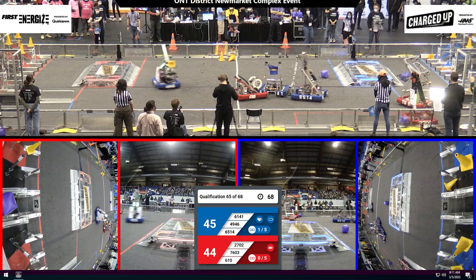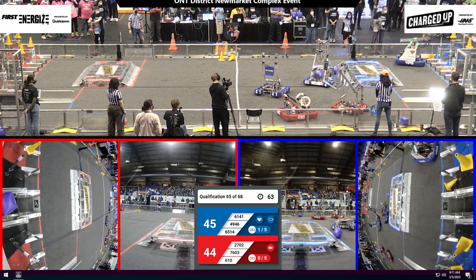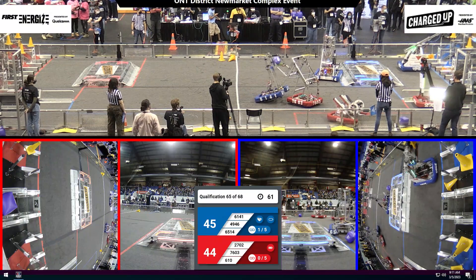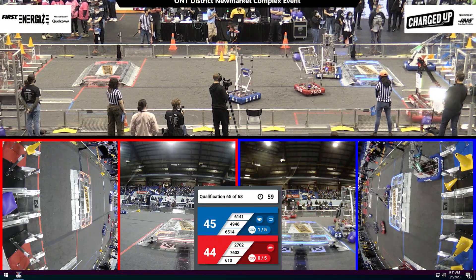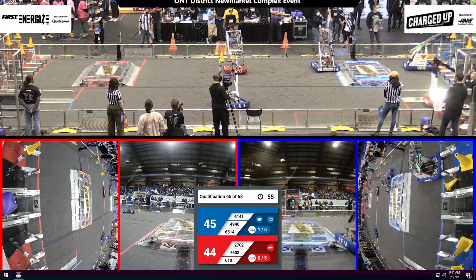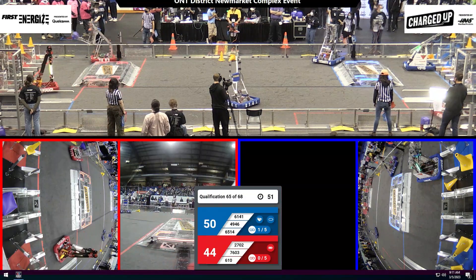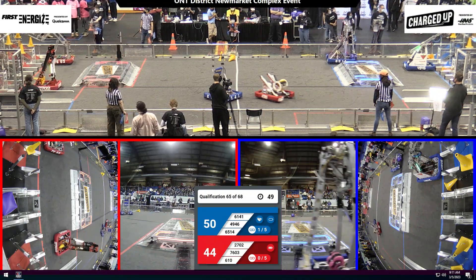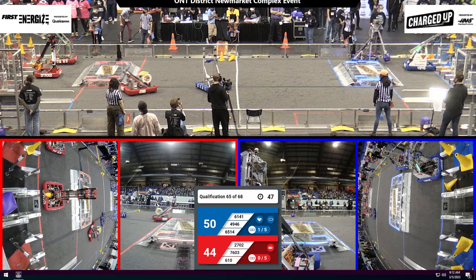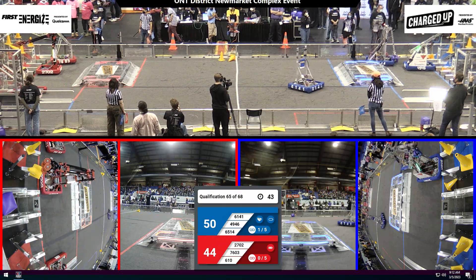27-02 sliding by their alliance partners in that red loading station and picking up a cone from the ground — or a cube, it seems, we don't know. Let's see what they do. Alpha Dogs getting ready to score a cone on a high node on the blue alliance side. The Rebels have a cone in hand on the way back to the red community to get those points up. Let's see if we can get some links on the red side, because we've got one link on the blue side.